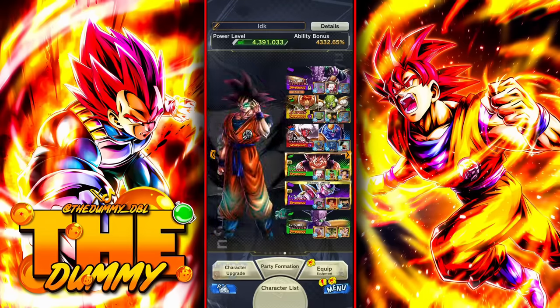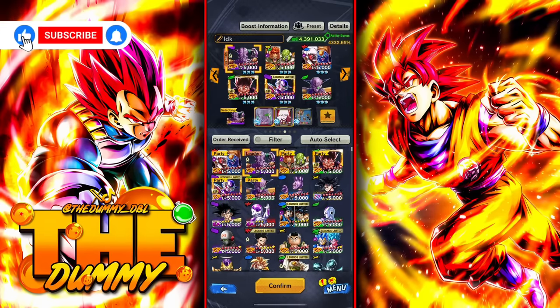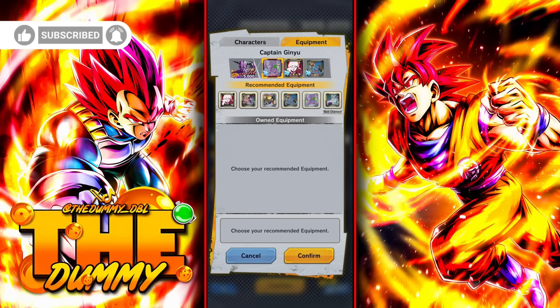I'm guessing you already have one in mind since you're watching this video, but just in case — there are two ways to find equipment. The first one is by selecting your character and pressing the recommended section. But sometimes the recommended section doesn't show you all the best equipment for your specific character.